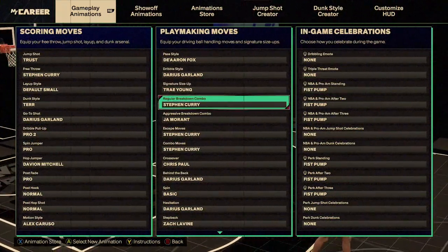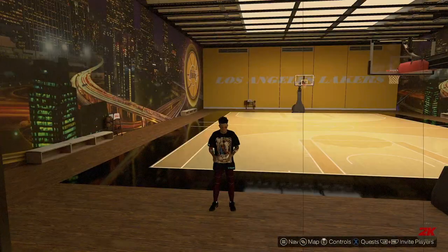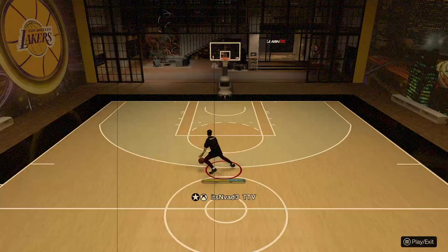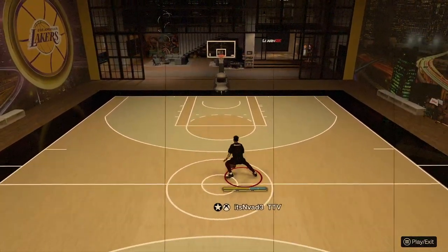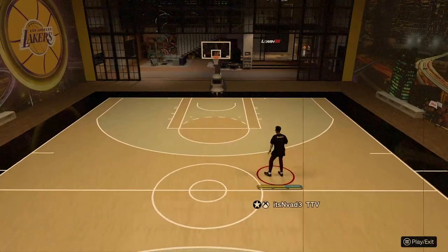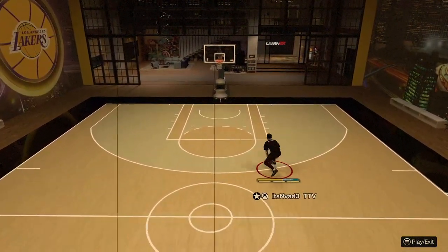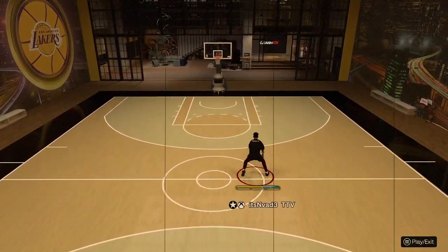Dribble style is Darius Garland. Synergy size-up is Trey Young. Regular breakdown combo is Stephen Curry — that's the one where they do that little bounce. Let me show you guys real quick if you haven't seen that. That little bounce creates a lot of space and allows you to do all kinds of moves off it.